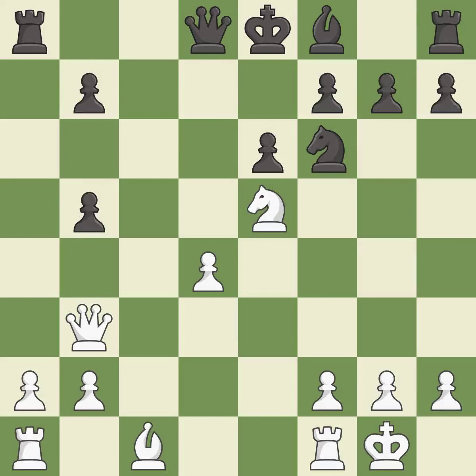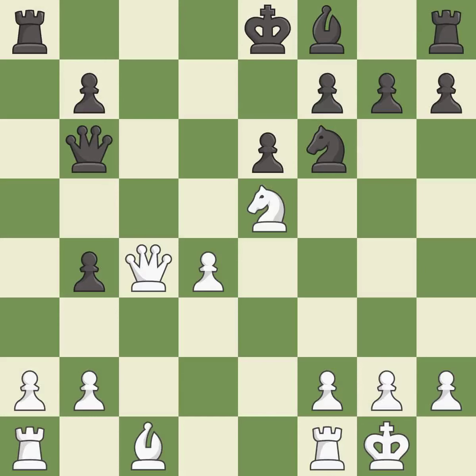This develops a queen off its starting square, getting it into the action. This move puts the pawn on a safer square — it is excellent. This defends a pawn that was under attack and had no defenders. There were worse moves, but also something much better — it is an inaccuracy.